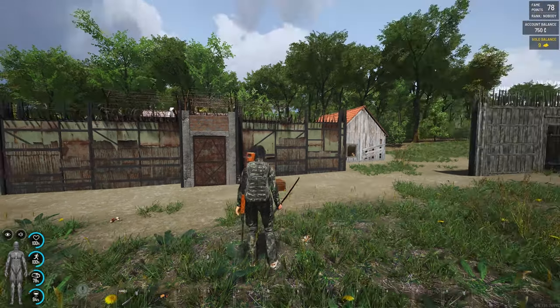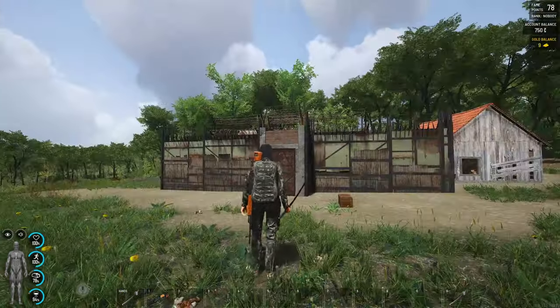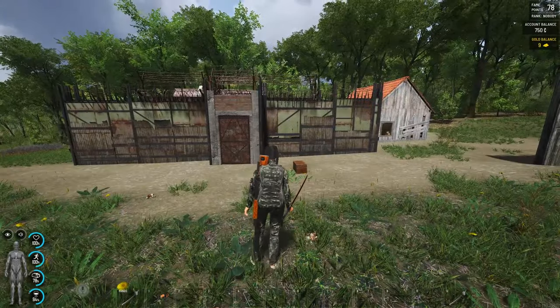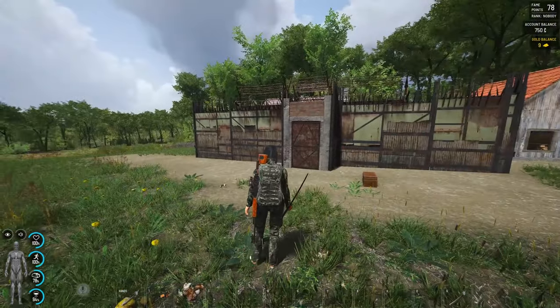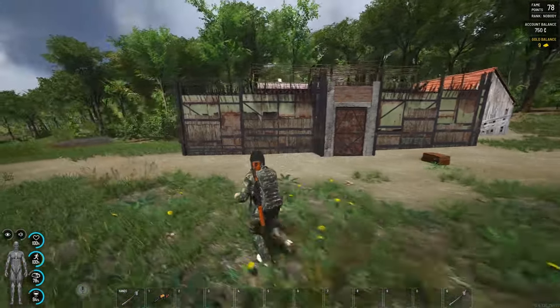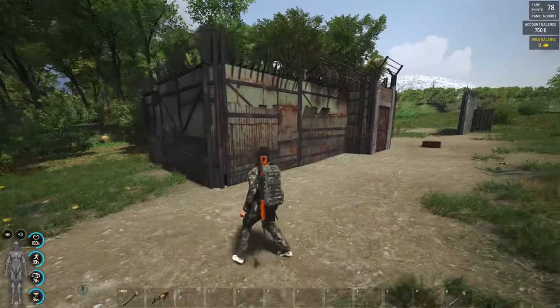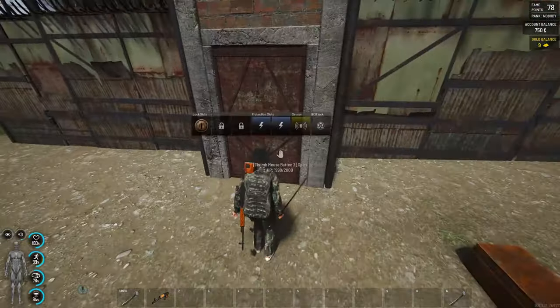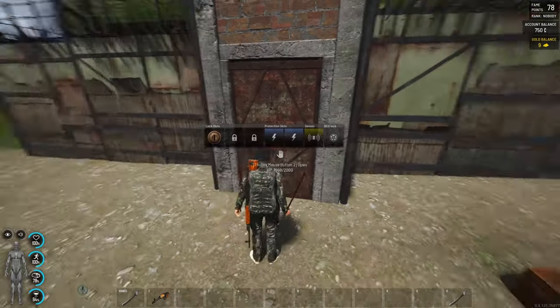Hello guys, welcome to a new video. Today I want to show you something interesting I discovered — how to use the hangar airplane doors to make protection and a trap for your base. This is the entrance to the base.